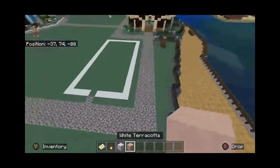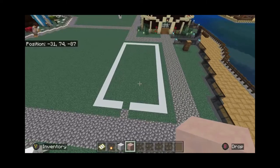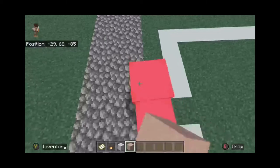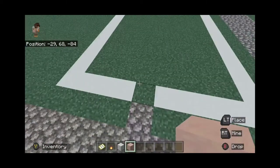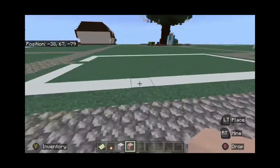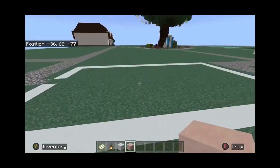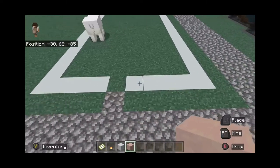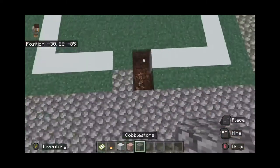The main block I plan on using for this is going to be white terracotta and we're just going to start filling it out. There's also going to be a side entrance — what the hell is a polar bear doing here? So we're going to have a side entrance for the employees, and the customers are going to order over here on this side. There are four blocks on this side of the entrance and five here, which is kind of annoying — let's make it symmetrical.